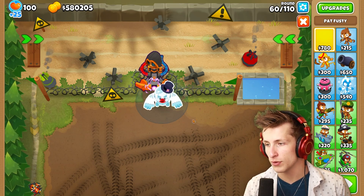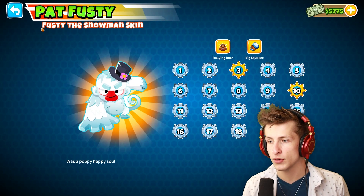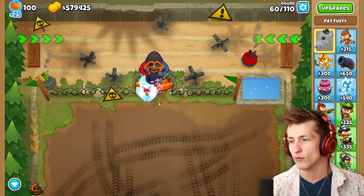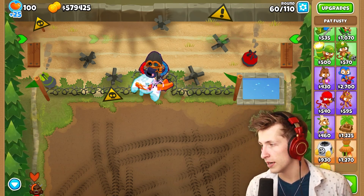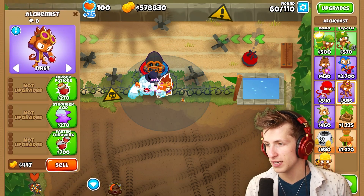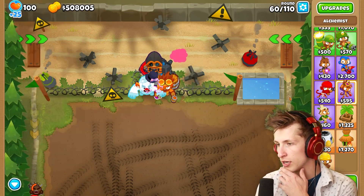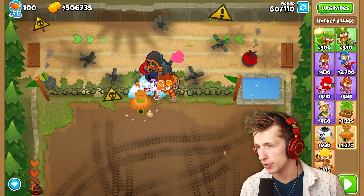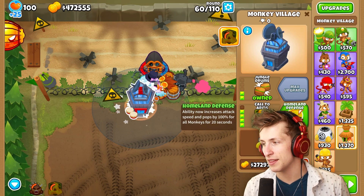Rallying Roar lets all nearby monkeys pop plus one layer for a short time, so we definitely want Pat Fusty right here with Rallying Roar so he can roar and make the paragon attack way faster. We're also going to get a Perma Brew alchemist because Perma Brew alchemists are very nice, and we're going to want a village too — those are going to be super nice.